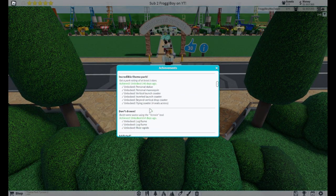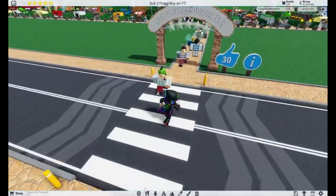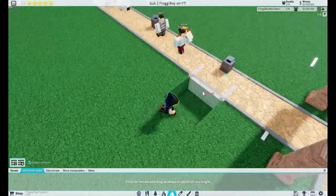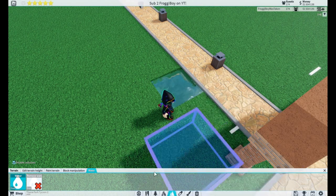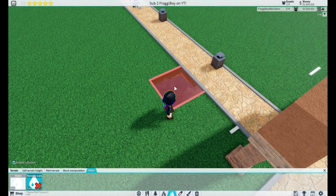Now for the next achievement, we have Don't Drown. This is very self-explanatory — basically all you need to do is go into the terrain tool and place water, then place a ride over it. And if you want to get rid of the water, just remove the water.